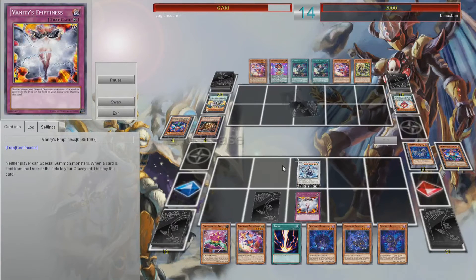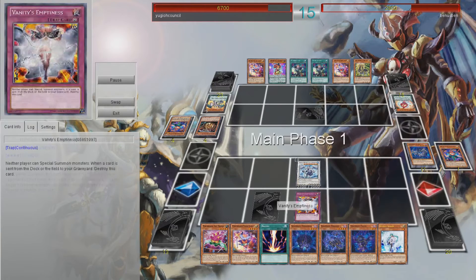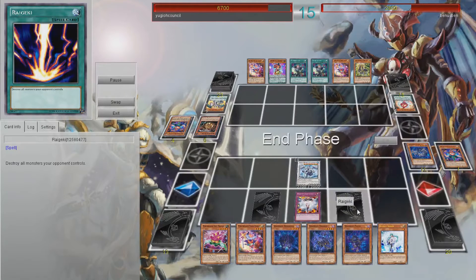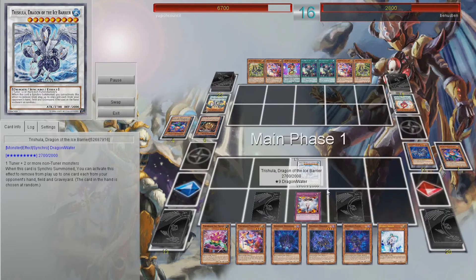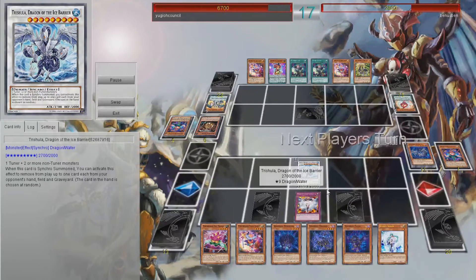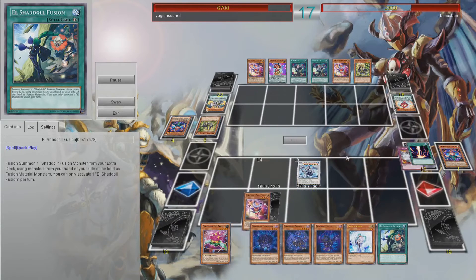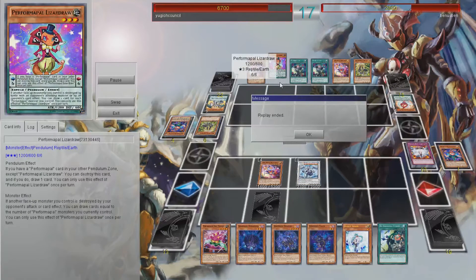I would side MST, but he's going to set that Archfiend Eater. I draw into a Veiler and I'm like, crap. I've got to set the Raigeki now, because if I don't, I'm going to have to send one, and sending one is going to break Vanity's Emptiness — and I do not want that. I want to control the board until I can OTK. I finally topdeck the Fusion. I play the Raigeki, break the Vanity's, go into Trick Clown — that's Scoop. Game over.